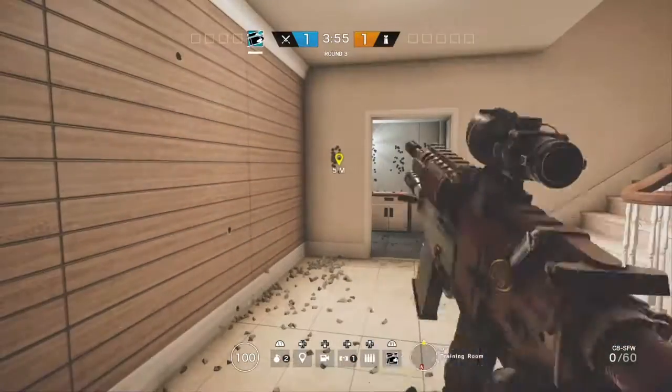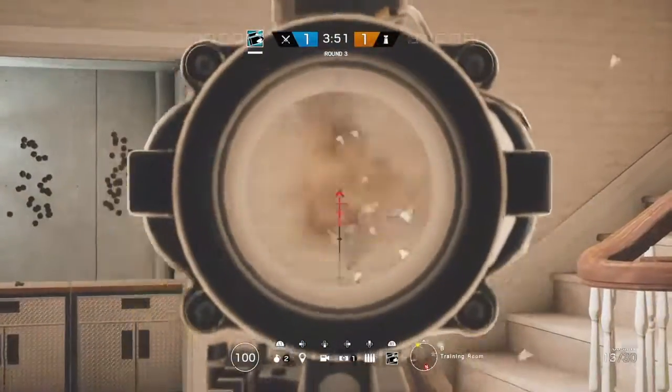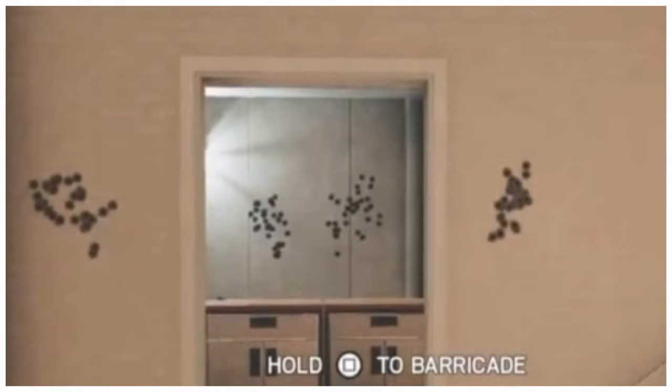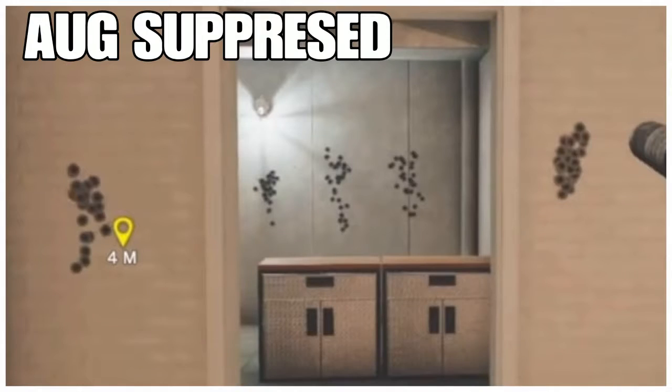In my opinion, for most of them, the compensator allows for vertical recoil but not horizontal, and the suppressor makes it a lot more spread out horizontally. As you can see, the spread on this one compared to the other is a lot more spread out, not as tall. And there's the AUG with a compensator - very tall, not very spread out.